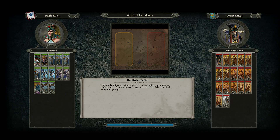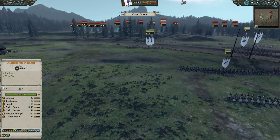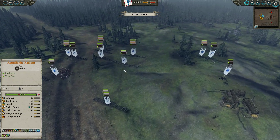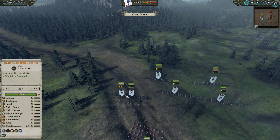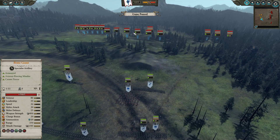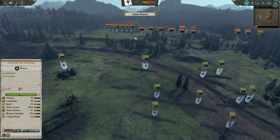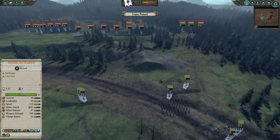On my side I have Alariel, a Noble on foot, four groups of Spearmen, two Swordmasters of Hoeth, the Fireborn, two Archers, and two Bolt Throwers. I was expecting some constructs and infantry in the center, and I was hoping that having two Bolt Throwers spread out would allow me to have one of them constantly shooting, as I've done in previous videos.